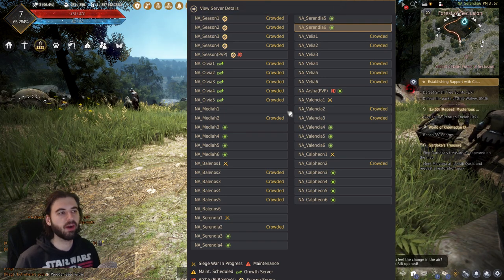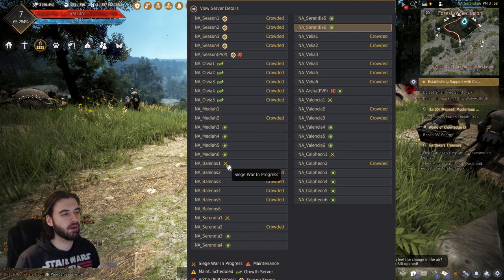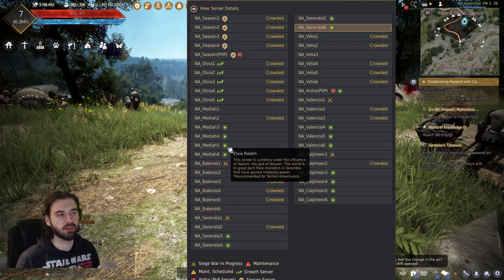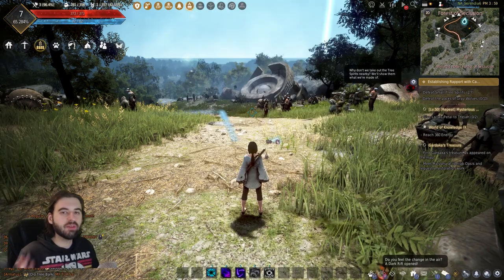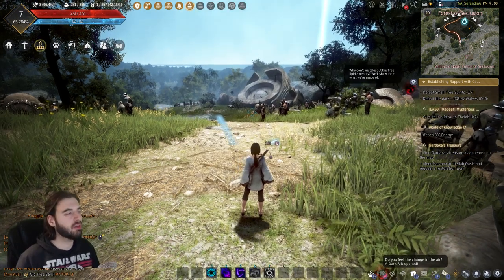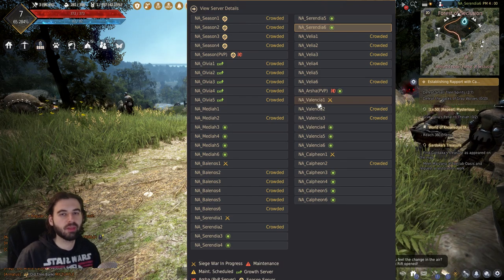Servers show how populated they are — there are three tiers: blank, crowded, and overrun. As a new player, stay away from servers with little crosses and servers with green circles — they're way further in your adventure and you don't want to be there right now. Every 15 minutes you can swap servers, so you don't have to worry about being locked in. Just press the escape key and click the switch icon at the top of your screen, so your server selection at the start doesn't really matter.